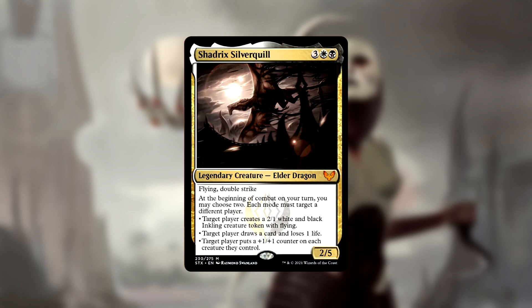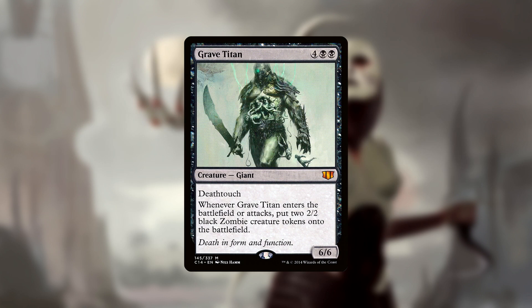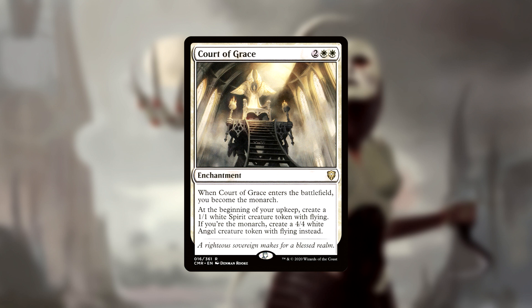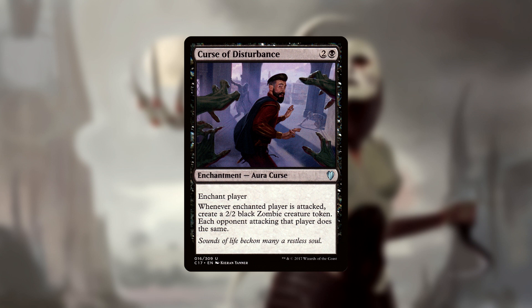That brings us to the next portion of this deck tech: tokens. With Shadrick's ability, we can create a 2/1 white and black inkling creature token with flying at the beginning of our combat phase. We can also create creature tokens with Grave Titan, Keeper of the Accord, Court of Grace, Thales Reverent Medium, and Curse of Disturbance. Grave Titan creates two 2/2 zombies whenever it enters the battlefield or attacks. Keeper of the Accord creates a 1/1 soldier token at the beginning of each opponent's end step, as long as they control more creatures. Court of Grace creates a 1/1 white spirit creature token with flying at the beginning of our upkeep, or a 4/4 white angel with flying if you are the monarch — which you become when Court of Grace enters. Thales Reverent Medium gives you X 1/1 white spirit creature tokens with flying at the beginning of each end step, where X is the number of tokens you created that turn. And Curse of Disturbance creates the attacking player a 2/2 black zombie creature token whenever the enchanted player is attacked, which may help encourage our opponents to attack another player.